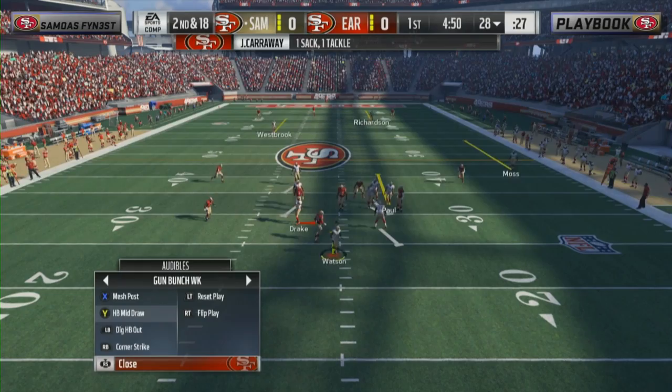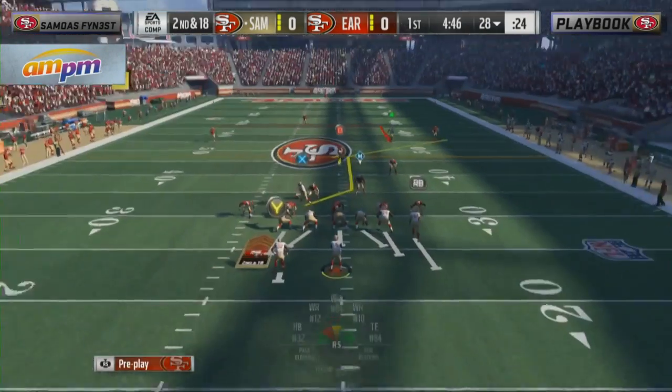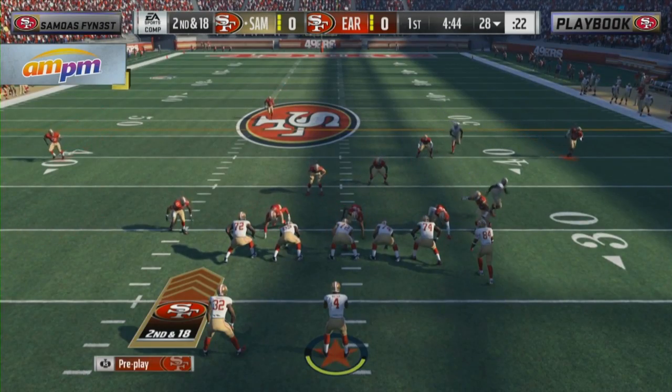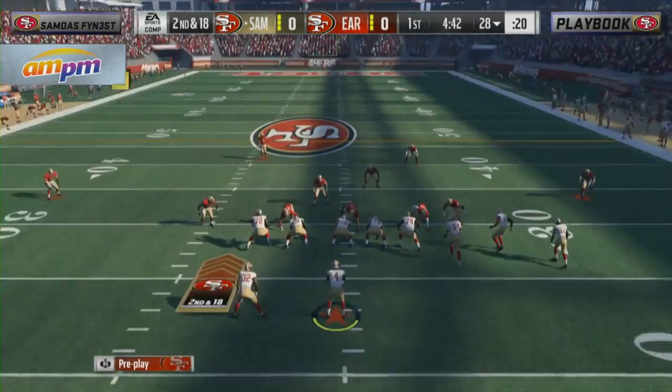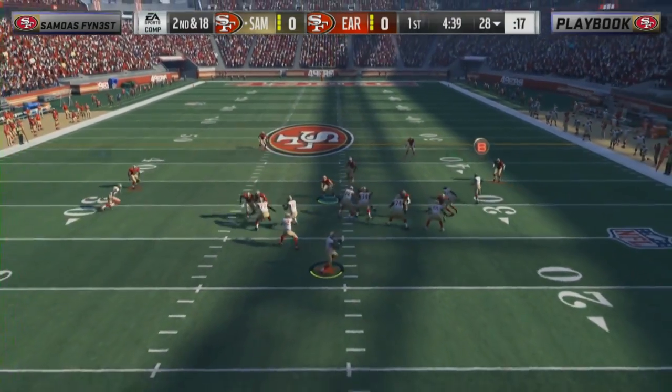Watson takes a sack here on first down. Not dealing with the pressure very well off the edge — not the way he wanted to start this thing off with a big sack on the first play of the game. Samoa's Finest in white, playbook in the red and gold.